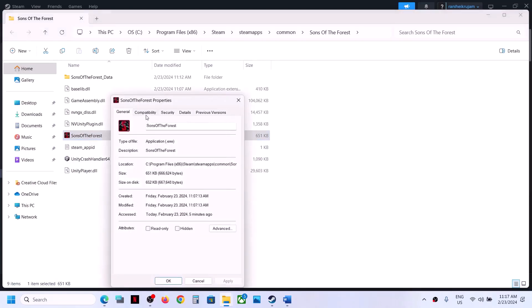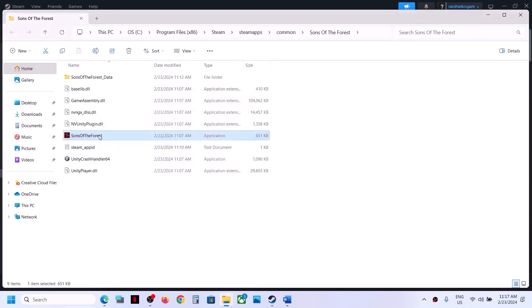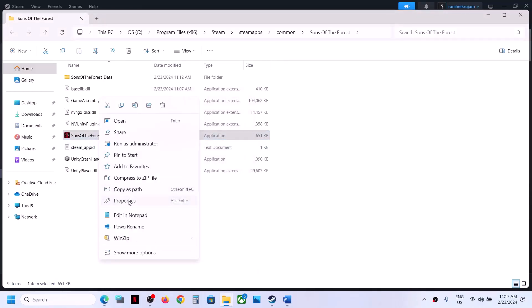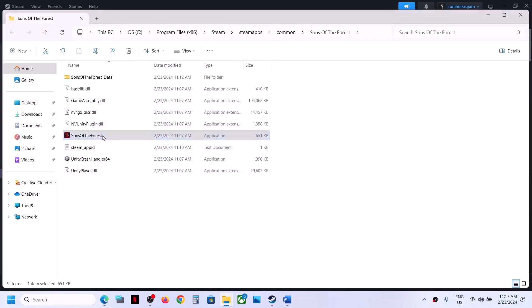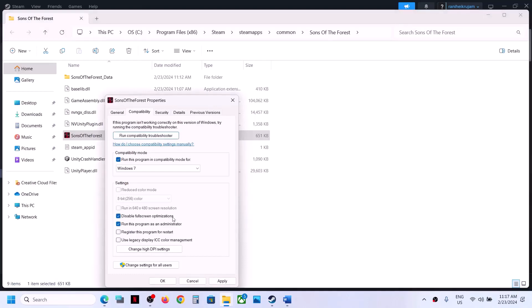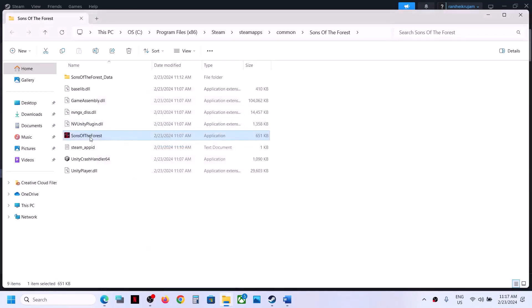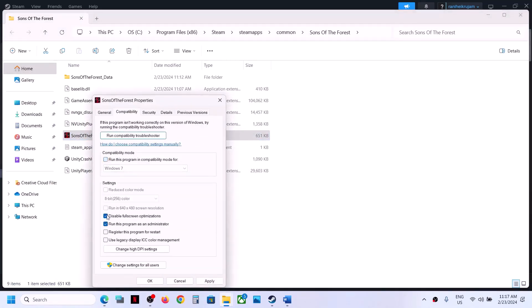If that does not work, right-click again, select Properties, and this time put a check on compatibility mode and select Windows 8, then click Apply and OK. Double-click to launch the game. If that still does not work, select Properties again and this time select Windows 7, click Apply and OK, and launch the game. If that does not work, put a check on the box which says 'Disable full screen optimizations,' click Apply and OK, and launch the game. If none of these work, uncheck all the boxes and follow the next step.